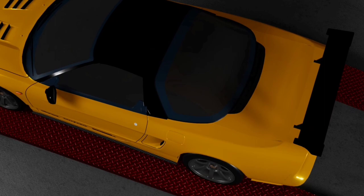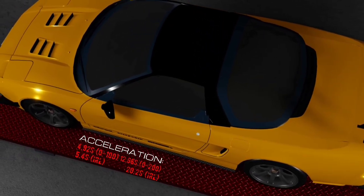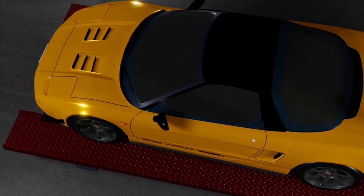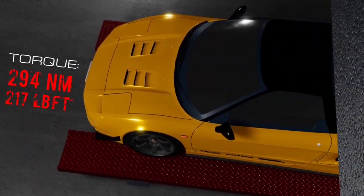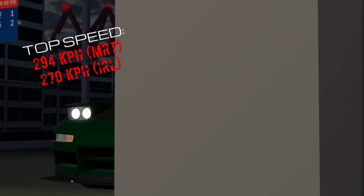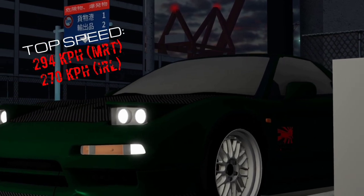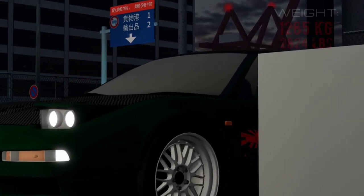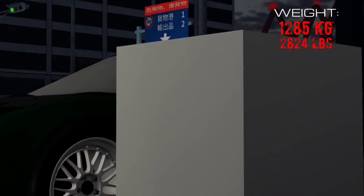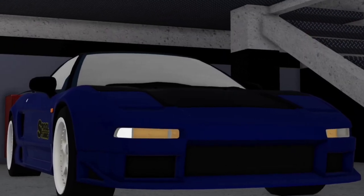This car has 276 bhp. It accelerates from 0 to 100 in 4.9 seconds in game, or 5.45 seconds in real life. It also has 294 Nm of torque or 217 lb-ft. This car has a top speed of 294 km/h in MRT or 270 in real life. It is also one of the lighter cars, weighing just 1285 kg.